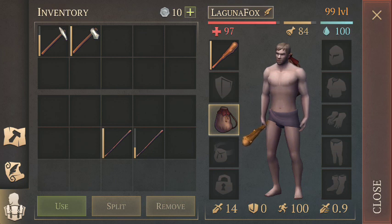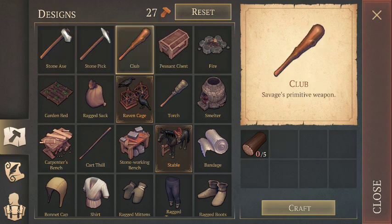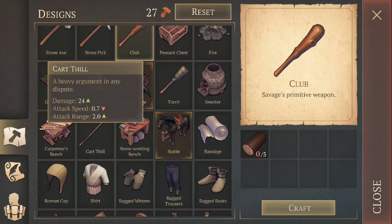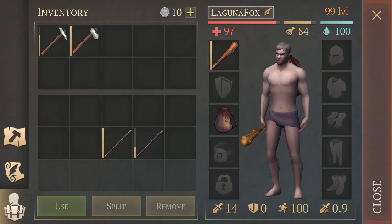The club is a weapon you can start with pretty much immediately — I believe it's automatically available. The cart thill unlocks at level 7, so it's relatively early on but may not be something you have right away. Keep that in mind. In my first beginner's guide I had armor and other things you wouldn't necessarily have, so this time I'm bringing only what you'd have at the start of the game.